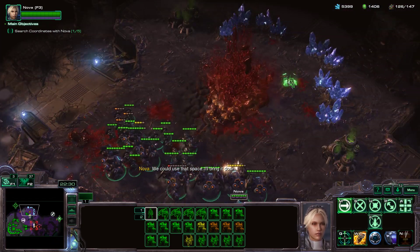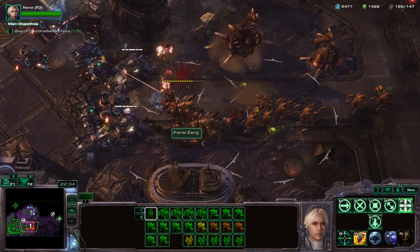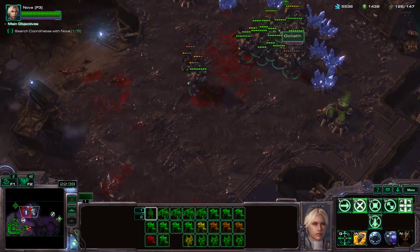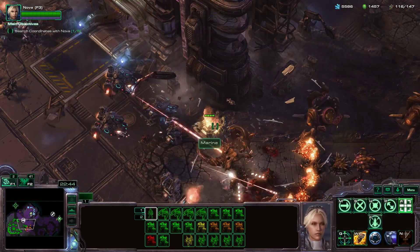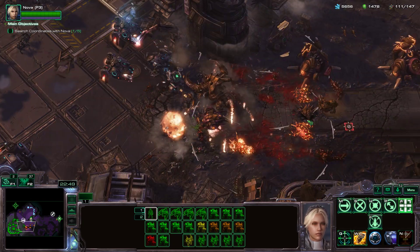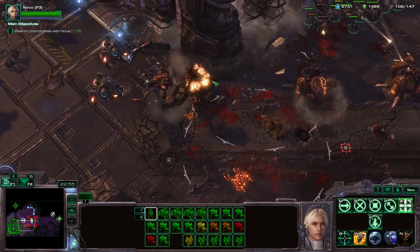Yeah, we're nuking it. So they're sending Lurkers, which would be obnoxious, except that we have Missile Turrets. But those Ultras — we're actually taking a lot of damage down there. They're doing a lot here. Ultras OP. Ultras are absolutely OP.